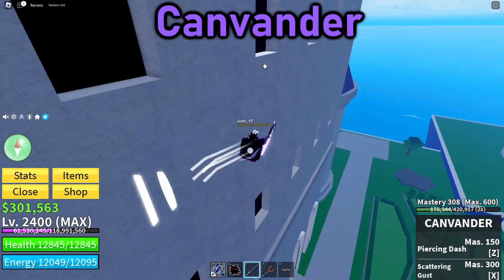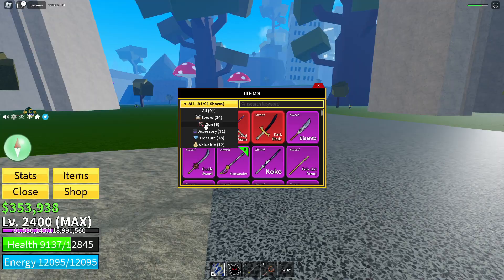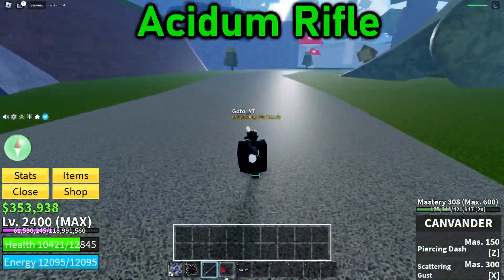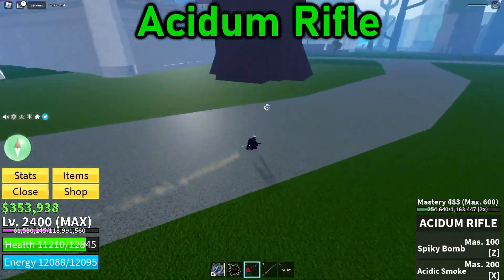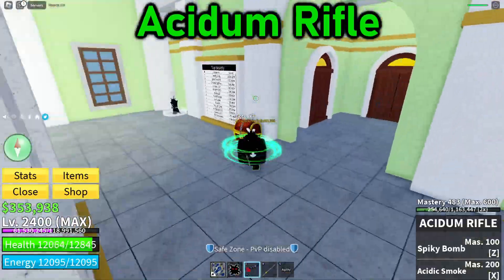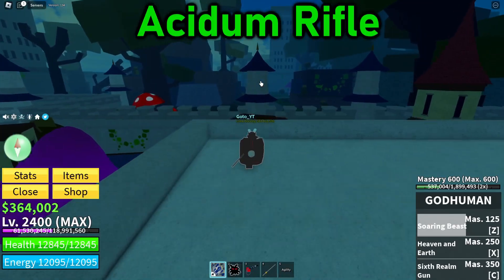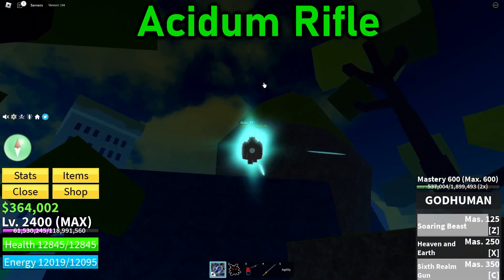At number 3 we have the Acidem Rifle, or alternatively the Soul Guitar. I personally use the Acidem Rifle and have it upgraded, which is just too toxic. If you're a Gunman using an upgraded Acidem Rifle, you're getting free bounty — easiest one-tap combos in the whole game. The Acidem Rifle is not even that hard to obtain, just kill the Factory boss a couple of times and you'll get it.